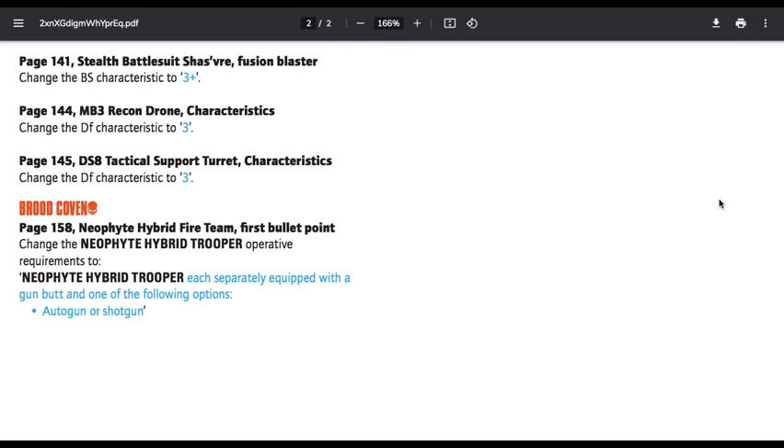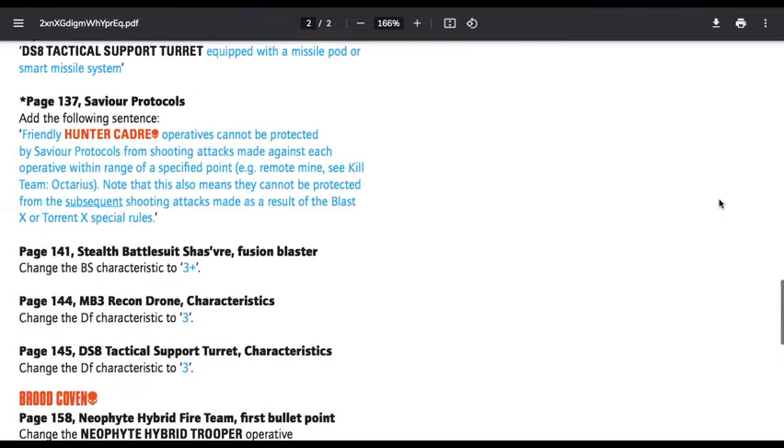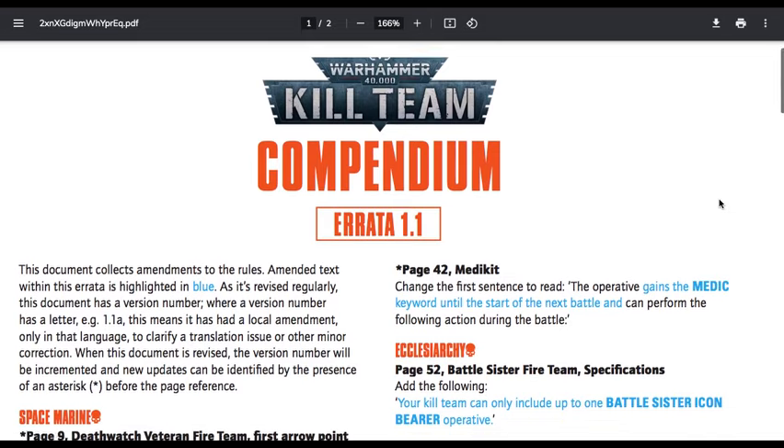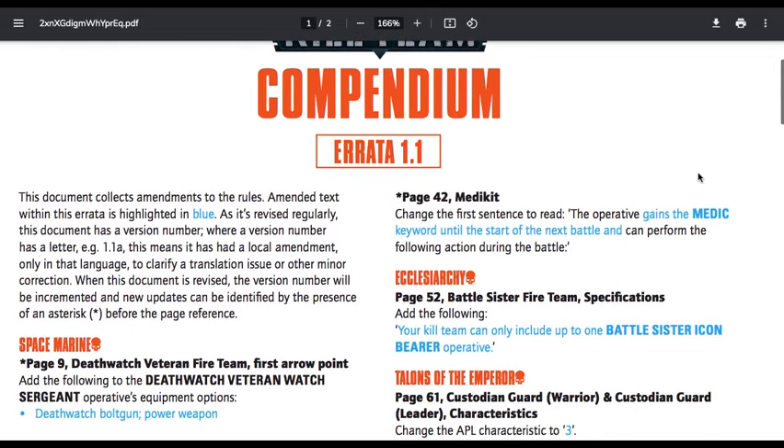Brood Coven, page 158 — Neophyte Hybrid Fireteam, first bullet point: change the Neophyte Hybrid Trooper operative requirements to Neophyte Hybrid Trooper, each separately equipped with a gun butt and one of the following options. You get an autogun or a shotgun and then obviously you can use your gun butt as your melee weapon. Nothing too crazy — right in line. The main notable one was probably the drone Savior Protocols one, plus a couple of small corrections.